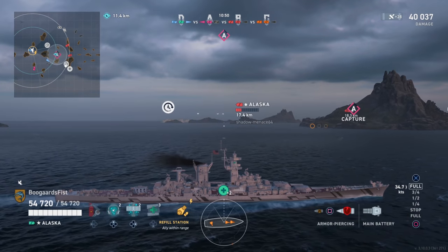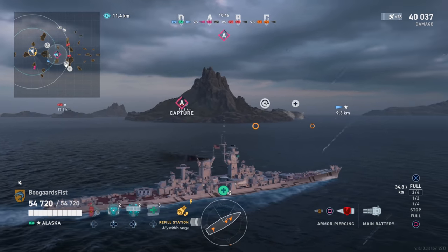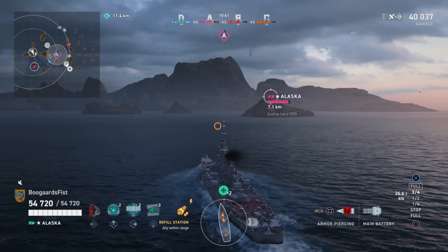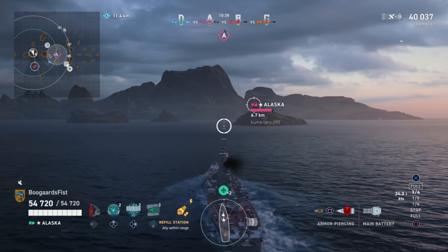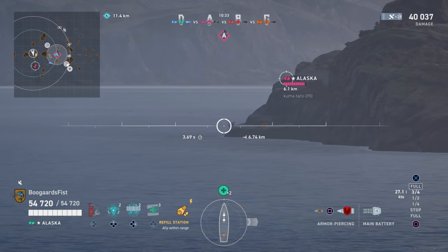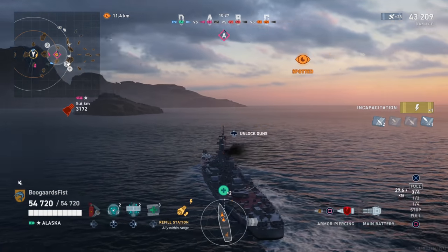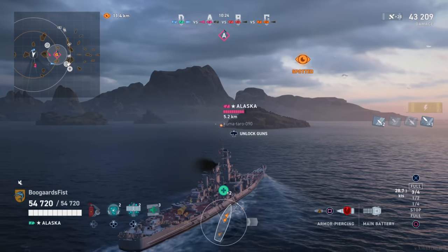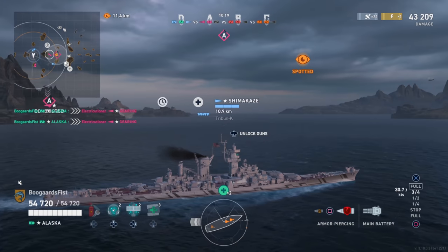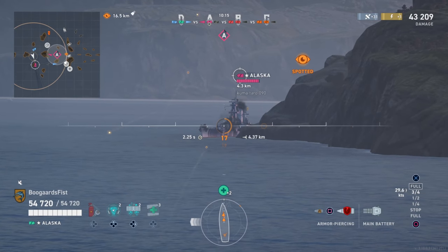Whenever we're in 1v1 situations — whether battleship vs. battleship, cruiser vs. battleship, or cruiser vs. cruiser — we want to be attacking the enemy's turrets and largely pointing directly at them. The Alaska is coming around on the map almost pointed directly at us; we're pointing directly at him. We launch first and do knock out the turret. When we knock them out temporarily, they turn red. If we reduce the turret's HP pool all the way to zero, they get knocked out and we see the black icon.